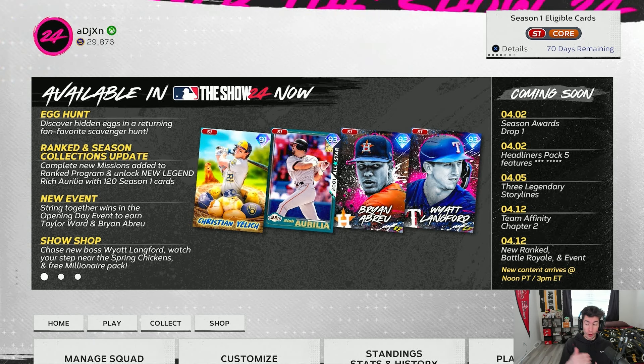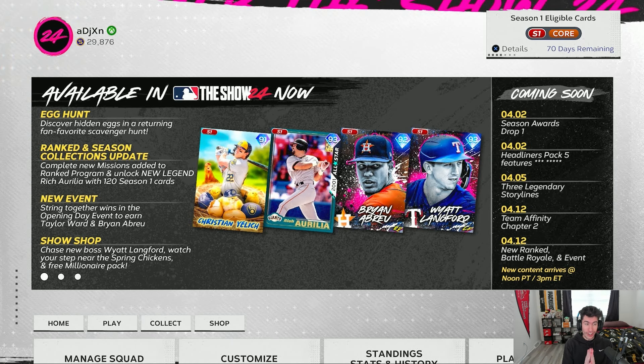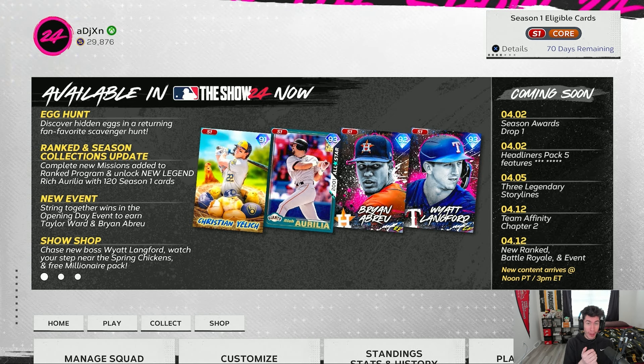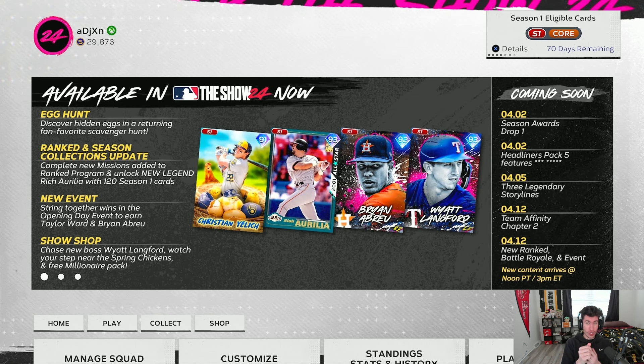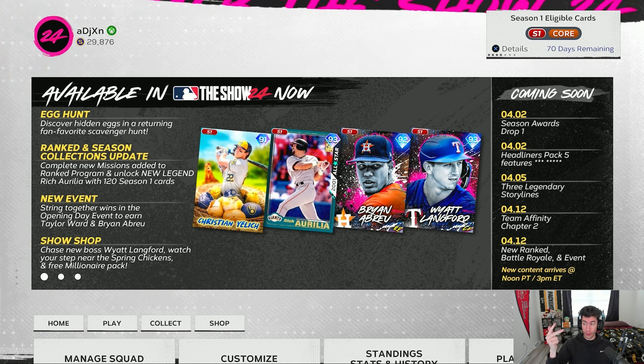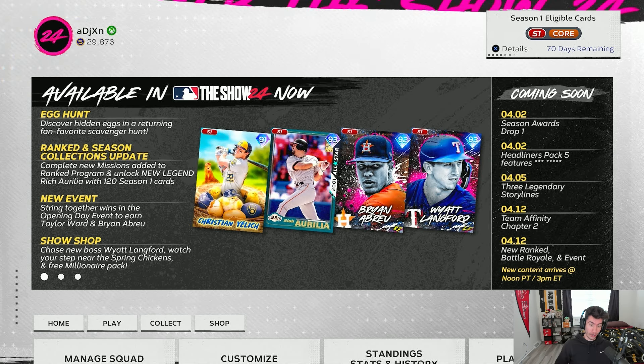We've got a content drop for MLB 24, so I'm going to try to go over everything here in today's video. We have the Egg Hunt program, a new Conquest map, a free Stub Millionaire pack in the shop, a new pack in the shop, a new Chase Boss, a new Headliner, a new event, new additions to the Ranked program, and new additions to the Season 1 collection.